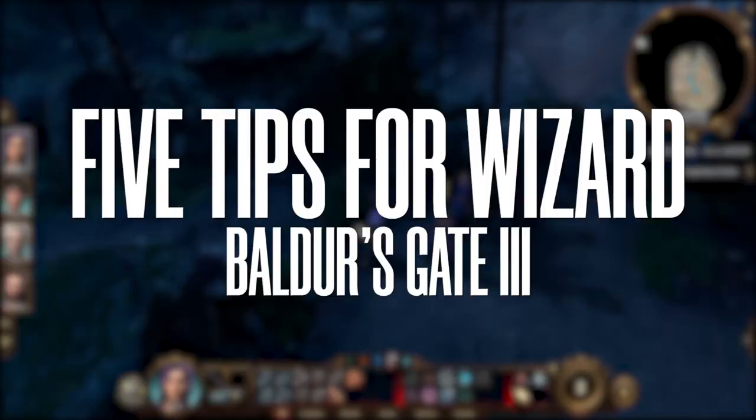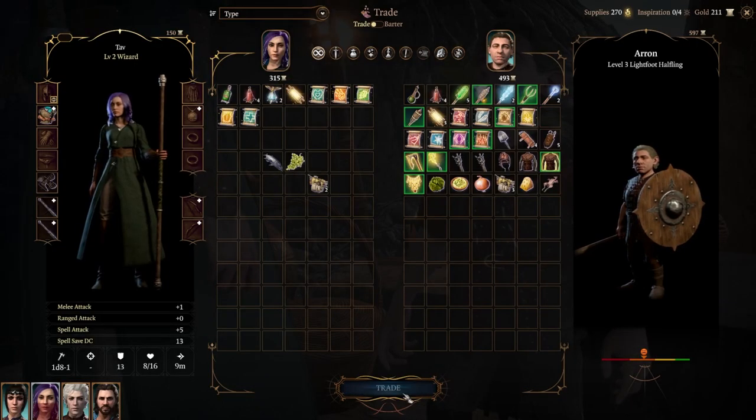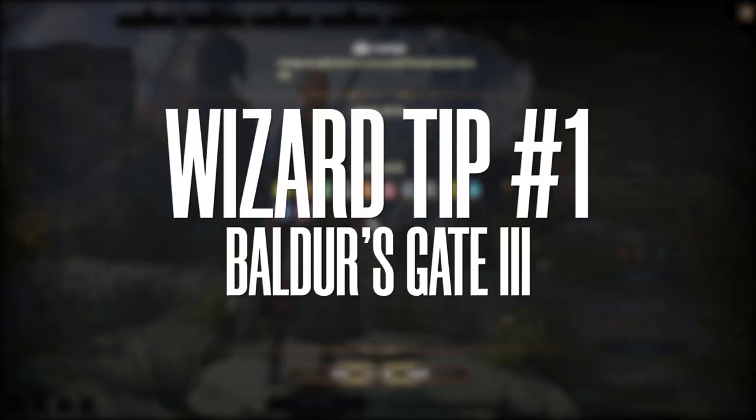Hello everyone, today we're going to do five wizard tips. These should be things you have to do, or not do, very early in the game so you get an edge earlier. So let's do it.